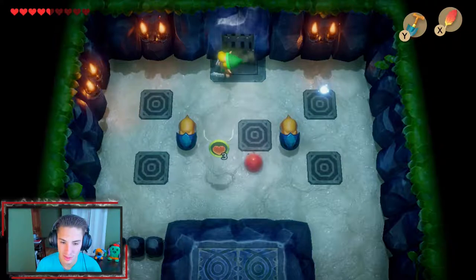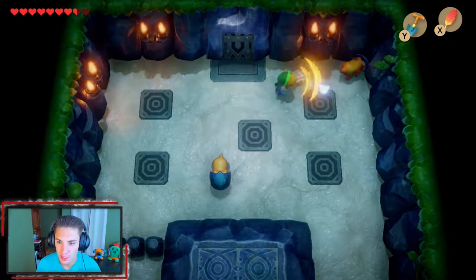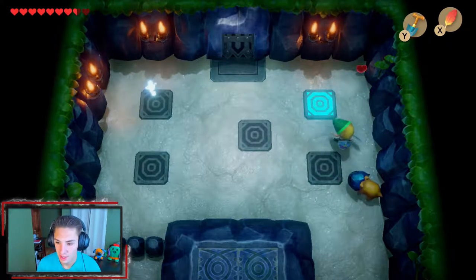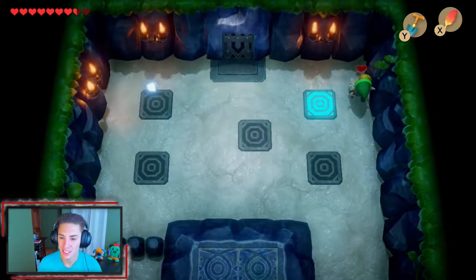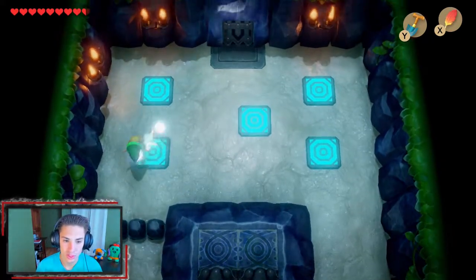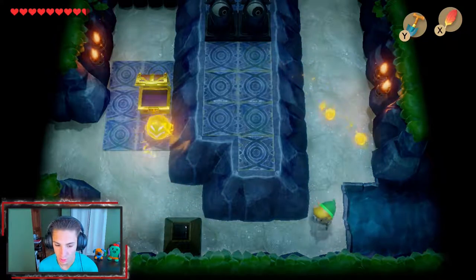We destroy all the enemies, which opens up a path to a nice three-heart pickup. We've got these little pig-looking things we have to hit from the back. There's a tile puzzle in here — you kill an enemy, one tile lights up and a glowing indicator moves over. We do a path sequence: one, two, three, four — it goes left then a diagonal motion. We need to remember that for future reference.